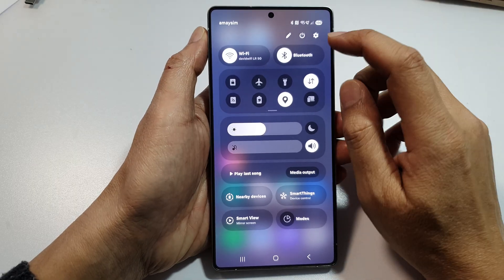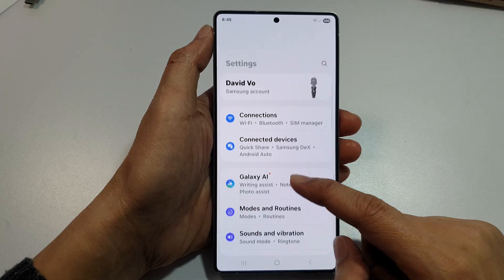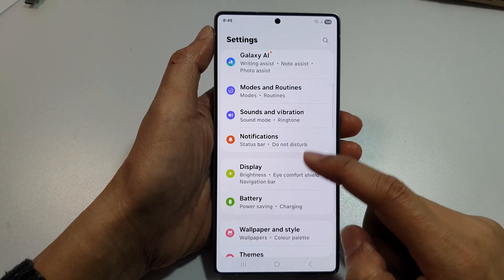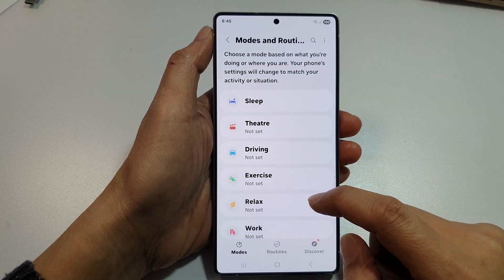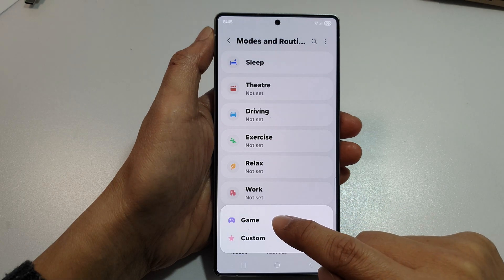In here, you want to tap on the settings icon. Next, scroll down and then tap on Modes and Routines. After that, scroll down to the bottom, then tap on Add Mode, then select Game.